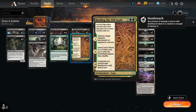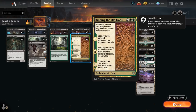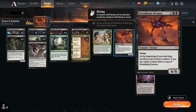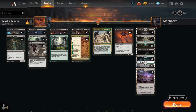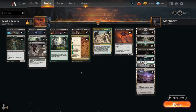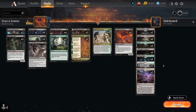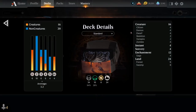Binding the Old Gods gives us a versatile removal spell destroying target non-land permanent an opponent controls on the first chapter. Chapter 2 lets us search our library for a forest card, including our 2 copies of Woodland Chasm for additional black mana. The final chapter gives our creatures deathtouch until end of turn — great synergy with trampling skeletons from Skeletal Swarming. The mana base includes 2 copies of Field of Ruin, our own creature land Hive of the Eye Tyrant, basic swamps and forests, Woodland Chasm, pathway lands, and the new Deathcap Glade.